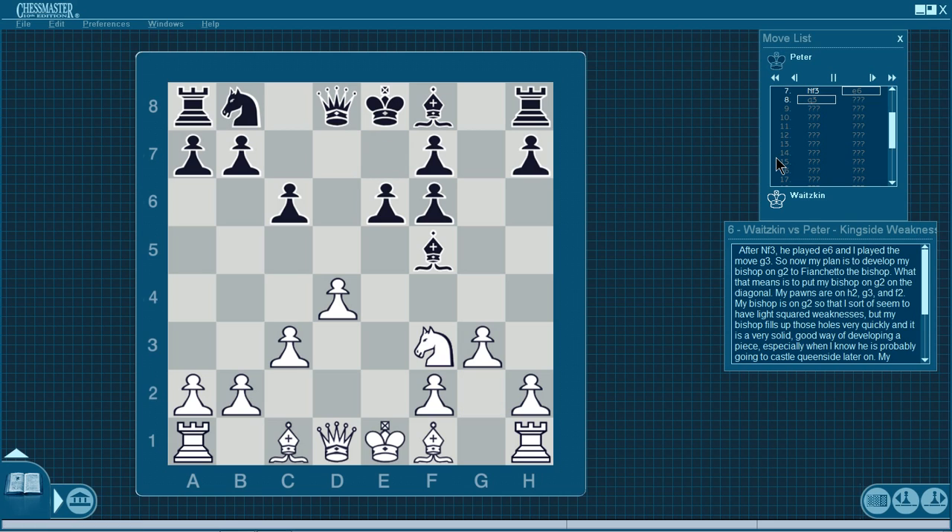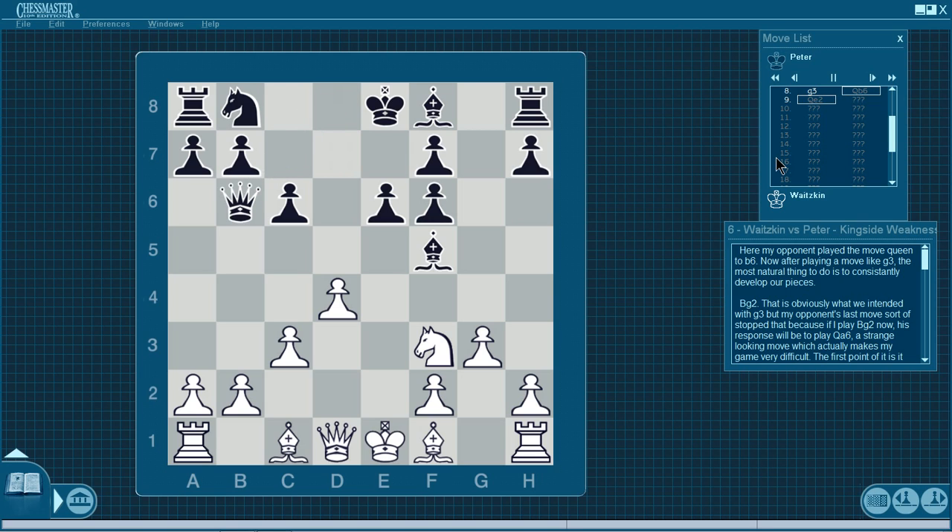After knight f3 he played e6, and I played g3. My plan is to fianchetto the bishop — to put my bishop on g2. My pawns are on h2, g3, and f2, with the bishop on g2. I seem to have light-squared weaknesses but my bishop fills those holes very quickly. It's a solid way of developing, especially since I know he'll probably castle queenside, making that diagonal good for my bishop. Also, the g-file is open, so Black will probably play rook to g8, which would attack my g2 pawn — whereas if my bishop were on e2, that rook wouldn't do anything.